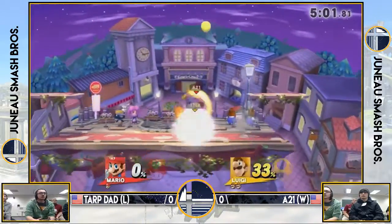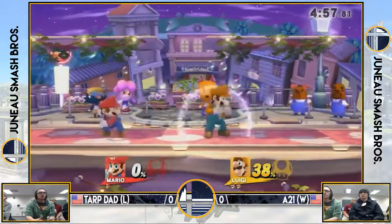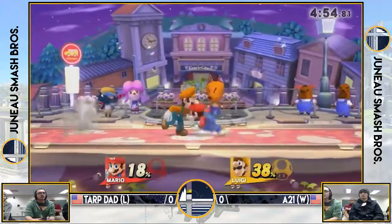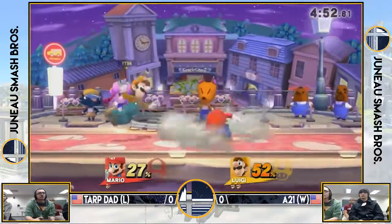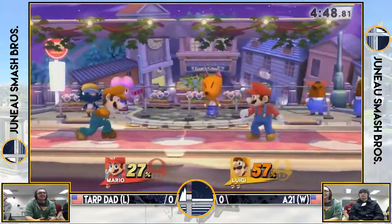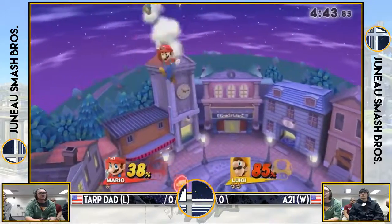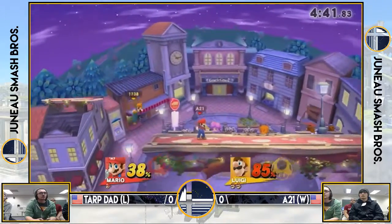Oop, good up smash. Luigi's such a weird weight and floatiness and no traction. You really gotta learn how to combo with your characters. And if you don't have that experience, it becomes kind of a guessing game. He's definitely a little wacky to combo.